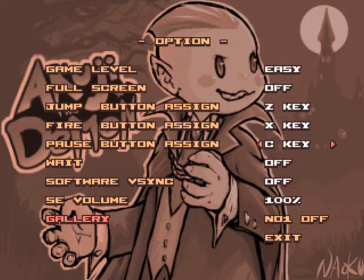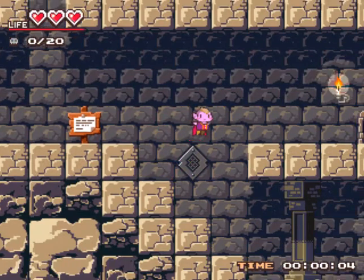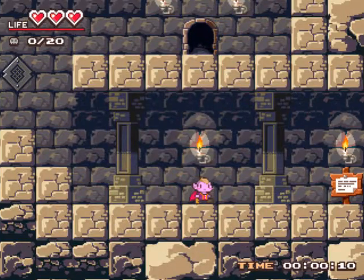I recommend configuring your keys, because everything is assigned to Z at the moment. So after all that work, is it really worth it? When I booted up the game, the first thing I noticed was: holy crap, the jumping is pretty weird.